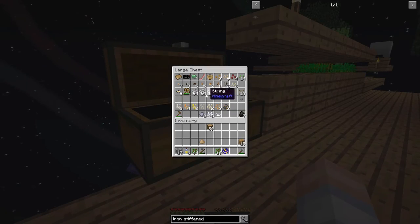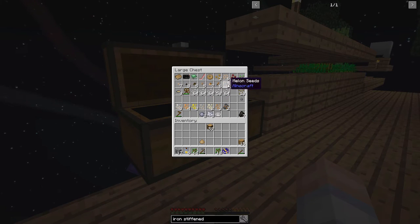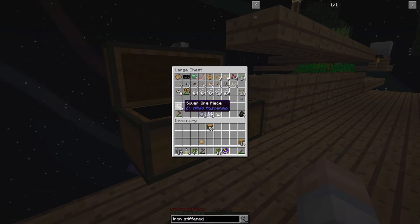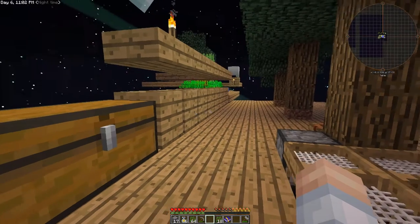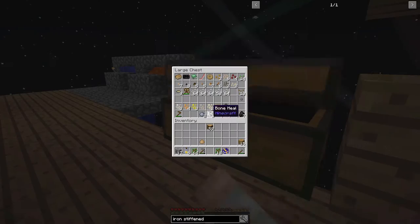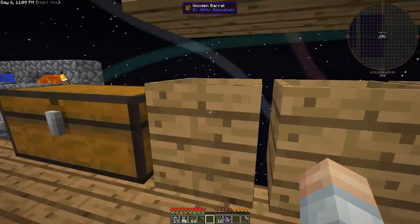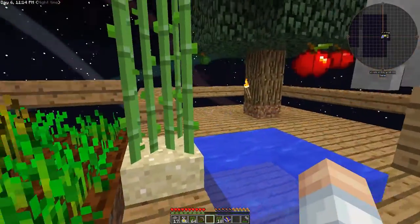Lots of stuff already taken care of. We've got a bunch of string from putting the silkworms into the trees. We've been sifting dirt, so we've got a bunch of different types of seeds. We've even started sifting some gravel, sand, and dust. We've gotten some iron — a couple pieces — but really still not much to write home about.